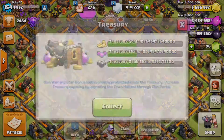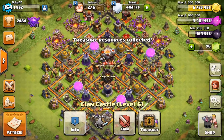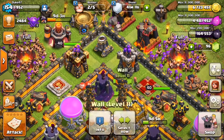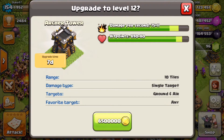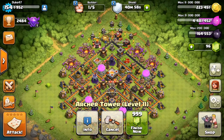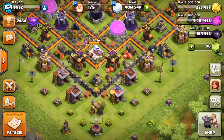If we go into our clan castle and collect our treasure, we got some nice resources — 1 million of each resource along with 5,000 dark elixir. Our players are pretty good there. So we're actually gonna upgrade our brand new archer tower up to level 12, almost up to our max level of level 13. And there it is — 6.5 million gold down the drain.